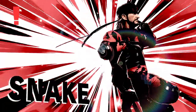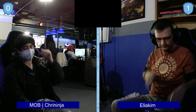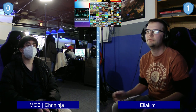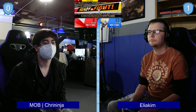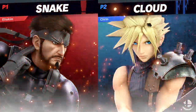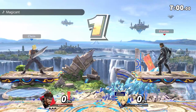A very interesting matchup to watch — Snake and Cloud duking it out. Snake really wants to trade with bombs and Cloud is struggling to deal with that. When playing Cloud you not only have to manage your limit, you also have all these bombs and grenades to deal with. Snake has armor on up-B so you can't just one-hit him out of it. Going into game two, we'll see how Cloud adjusts on Small Battlefield.